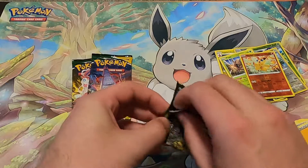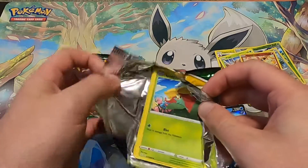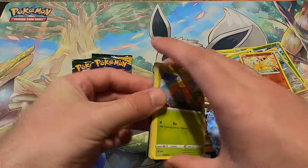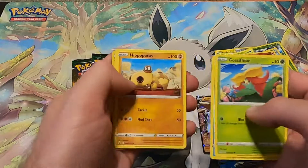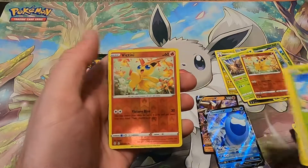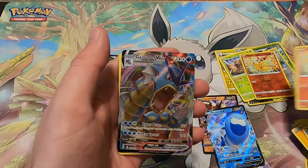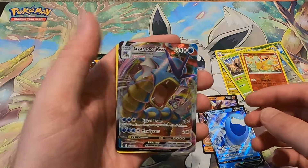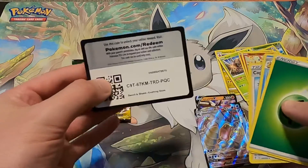Pack number six — let's see what else we can get, maybe something cool. Still got a few packs. Another Victini, and a Gyarados VMax! Whoa, very cool — VMax hit! We will take it. Good stuff.